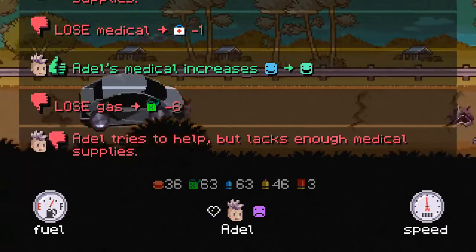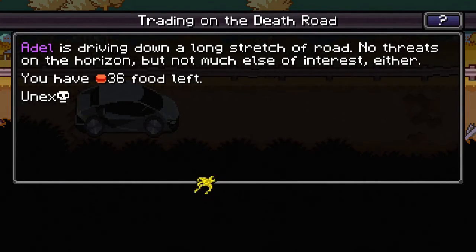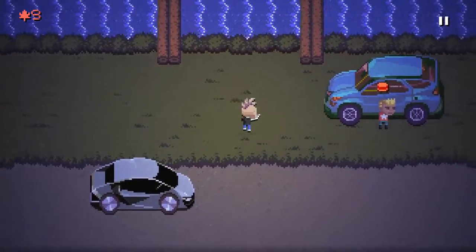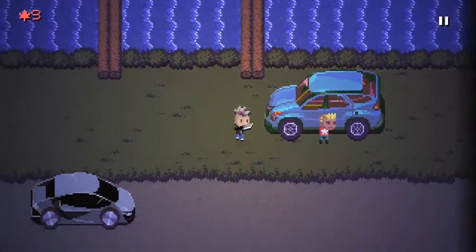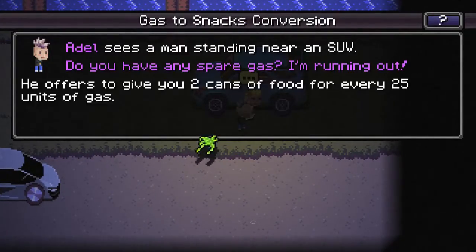Her health is decent, it's not full yet which is disappointing. Adele is driving down a long stretch of road — no threats on the horizon but not much else of interest either. You have 36 food left. Unexpectedly, Adele finds someone she can trade with. Let's visit the trader camp, it's nice and relaxing. Nine days until Canada — don't want to make any dumb mistakes quite yet.